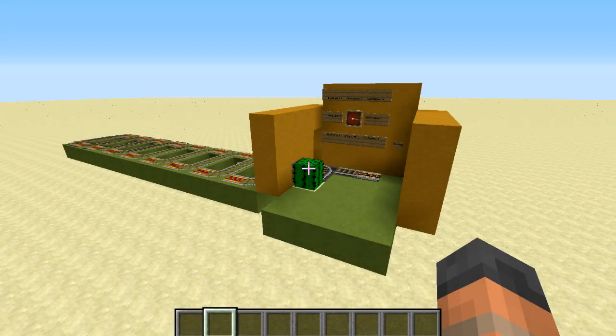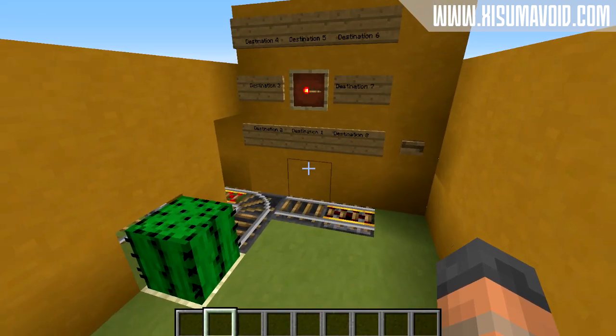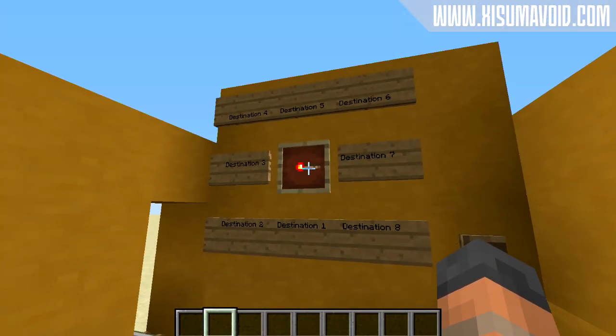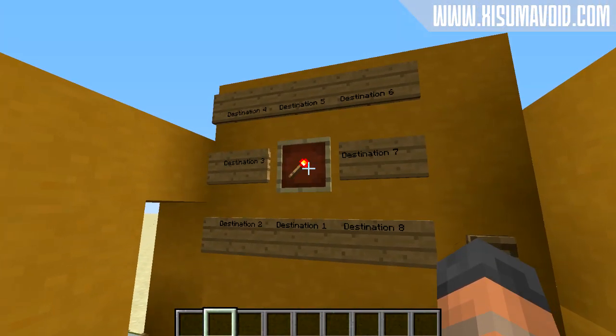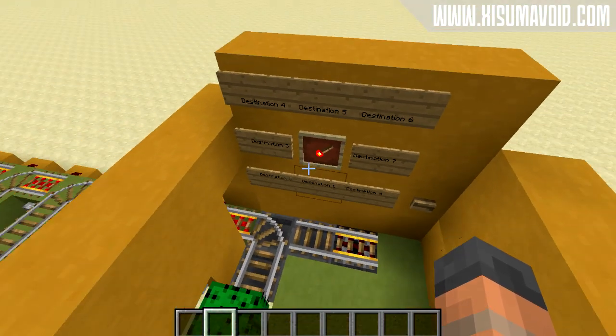Hello everybody and welcome back to another Minecraft tutorial. Today I'm going to show you how to build this amazing 8 destination minecart station. This uses the new mechanic in Minecraft 1.8 with the item frames to select where you want to go. You can now rotate the items in 8 different positions which acts as a perfect interface to select your destination.